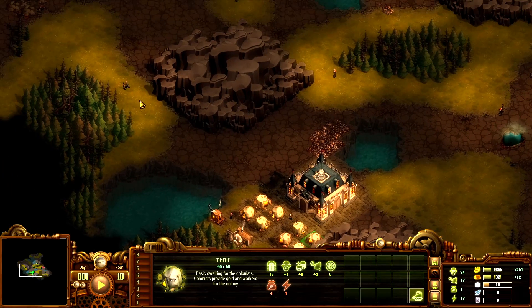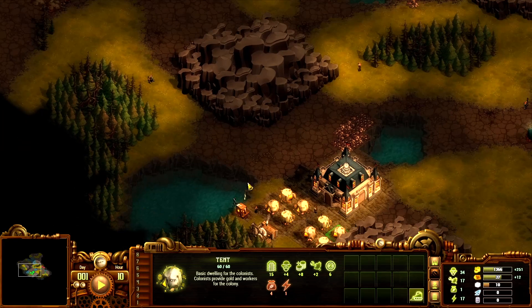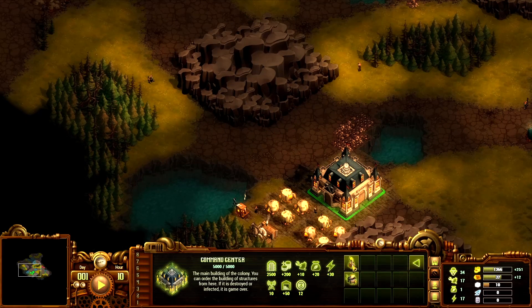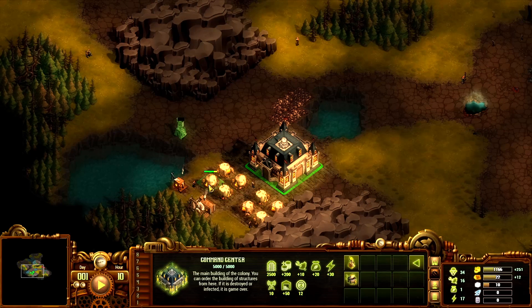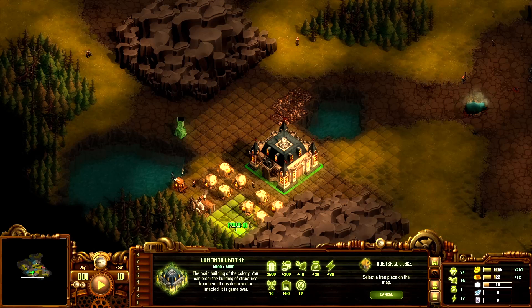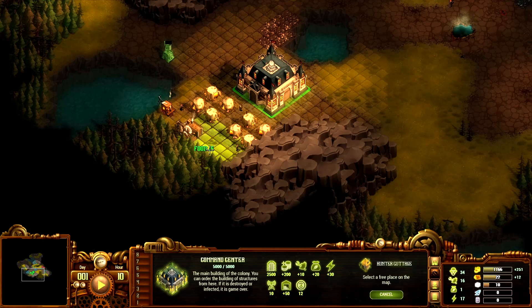I'm going to expand and block these two chokepoints using this rock — that'll be pretty good. Looking at our coverage, I'll expand this way and get eight houses over here. We need more food, so we're going to use hunter cottages. I can only fit one in here, so I might as well maximize it and do it at a 15.